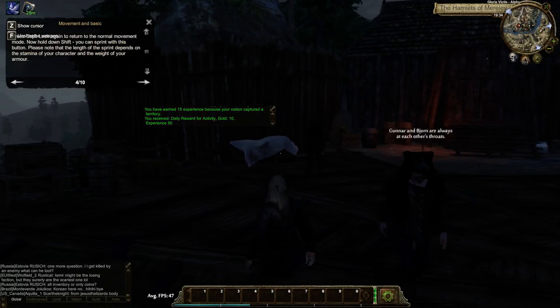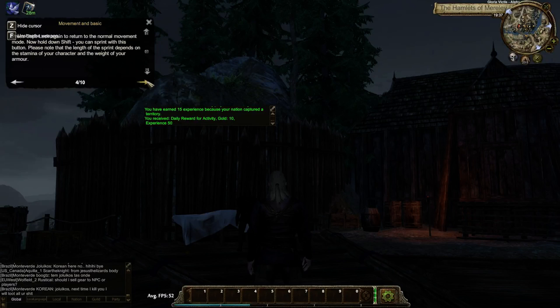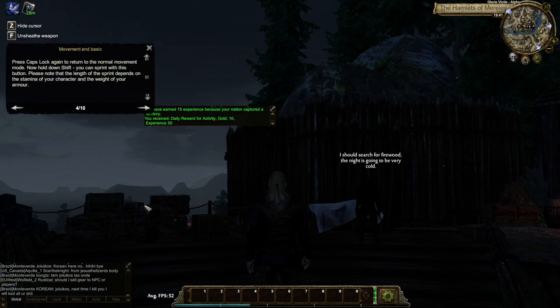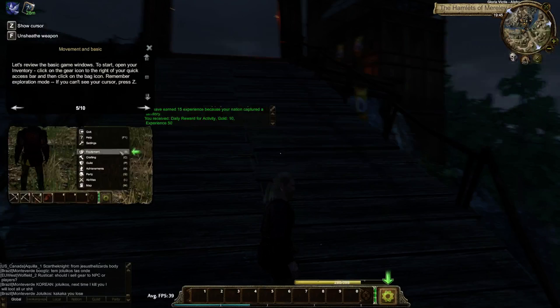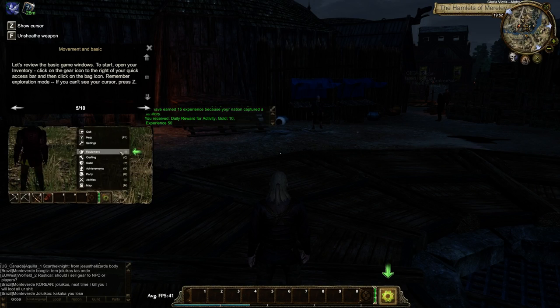The animations look like — they're not bad so far, but there's this little weird shift where the character magically levitates to the left or right. That's pretty funny. Press Caps Lock again to return to normal movement speed, or hold Shift to sprint. Sprinting causes my stamina to go down. Responsiveness of the animations is not awesome, but the animations themselves don't look too bad so far.